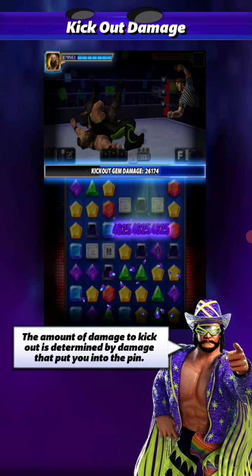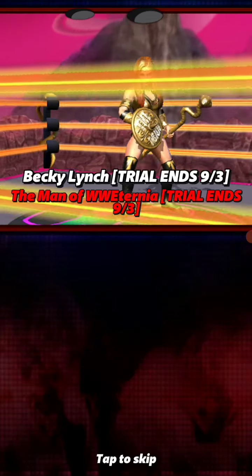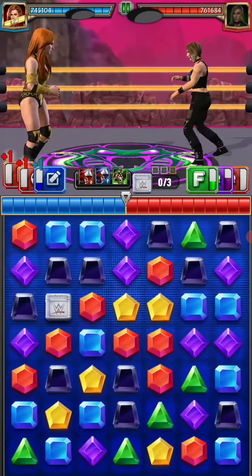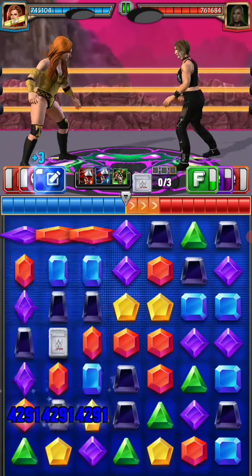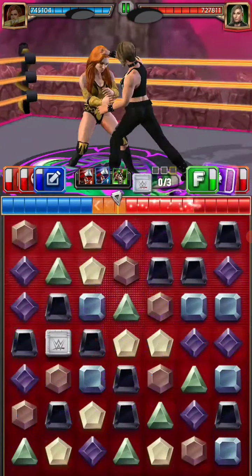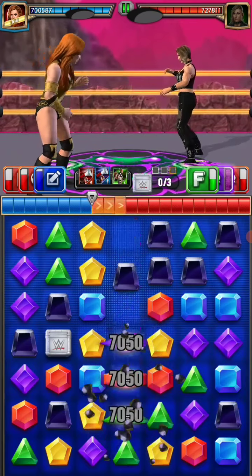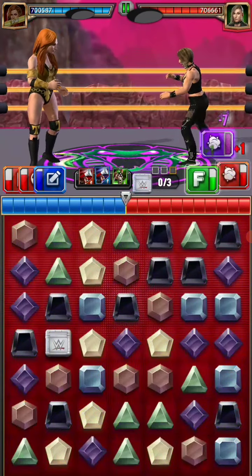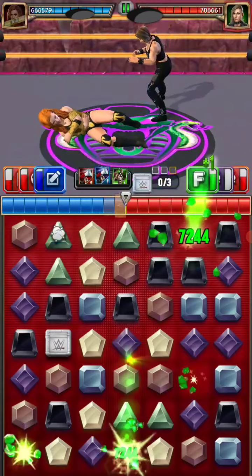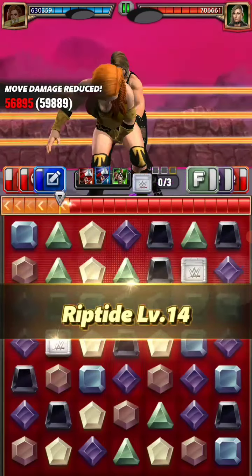I think these are the heroic superstars. Maybe in the future they'll do more events about zombies versus heroic superstars — that would be awesome. She's taking the green gems and the green move is ready. What's the green move? A riptide.